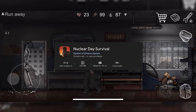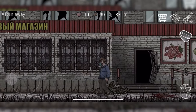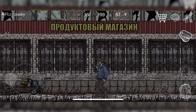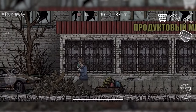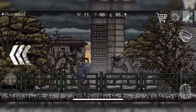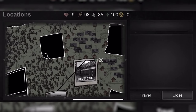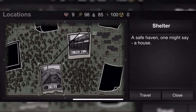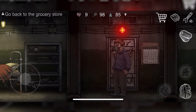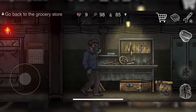Nuclear Day Survival. Venture into the depths of a post-apocalyptic wasteland in Nuclear Day Survival, where survival means forging your path amidst the ruins of civilization. Explore vast open-world environments, scavenging for resources and crafting equipment to aid in your quest for survival. But the wasteland is not empty — it's teeming with diverse factions, each with its own agenda and motivations. Interact with these factions, choosing to trade, cooperate, or engage in conflict based on your strategies, and utilize a variety of vehicles to traverse the treacherous terrain and carve out your own destiny in this immersive survival experience.